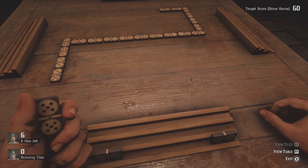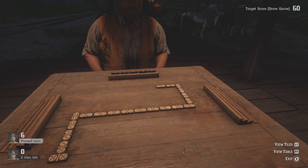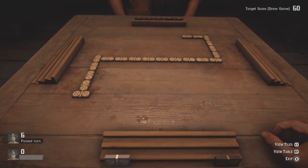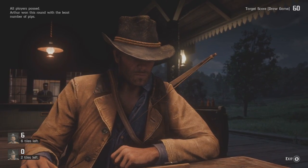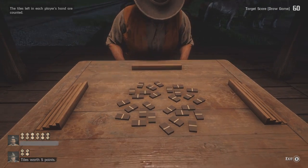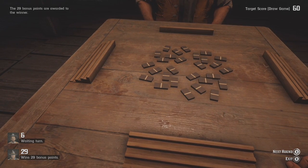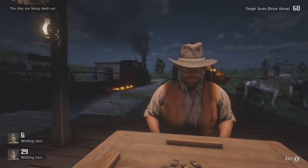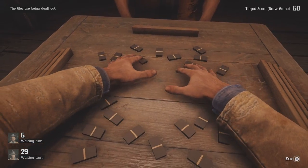Yeah yeah yeah, this is tragic. Tiles worth 29 points — oh my god! Alright! Things are looking good, just trying to get up to 60. Get my money, that's what we're about!